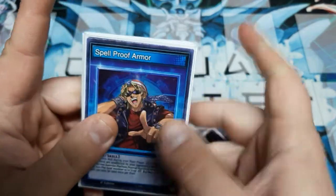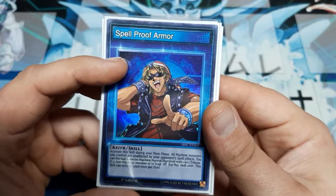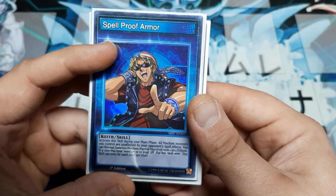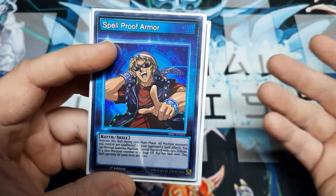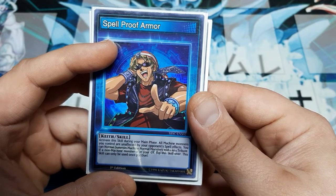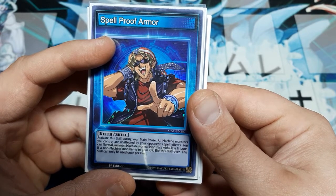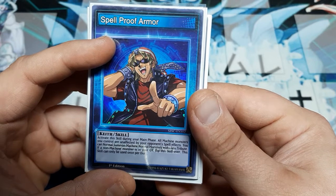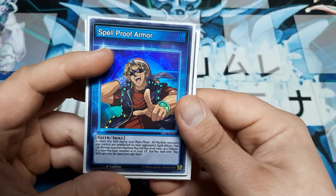This skill card is going to be the Spellproof Armor. Not exactly the world's most budget skill, because this was only released in booster packs. So until we get a budgeted release, you might have to spend a few dollars to get this. The effect is to activate this skill during the main phase — all machines that you control are unaffected by opponent's spell effects. You can normal summon machine normal monsters with one less tribute.